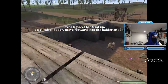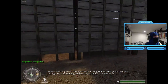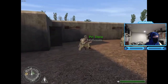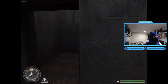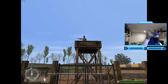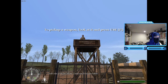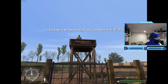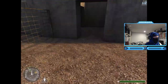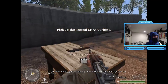Private Martin, proceed through that door. Sergeant Moody's gonna take you through weapons training. Where's weapons training? Alright, eyes up private - I'm out here in the observation tower. Pick one of those M1A1 carbines from the table. Press F - F in the chat!